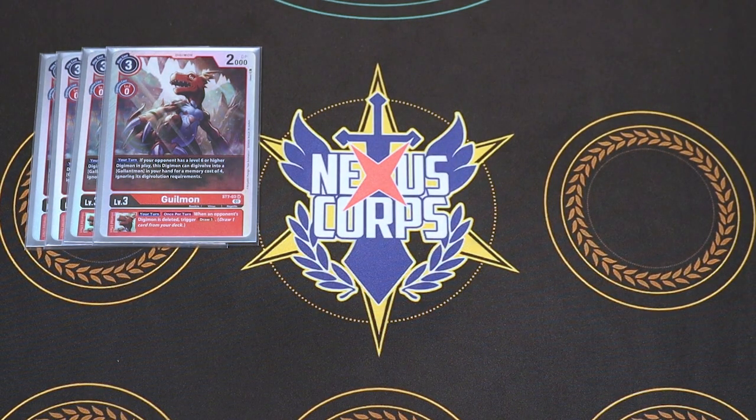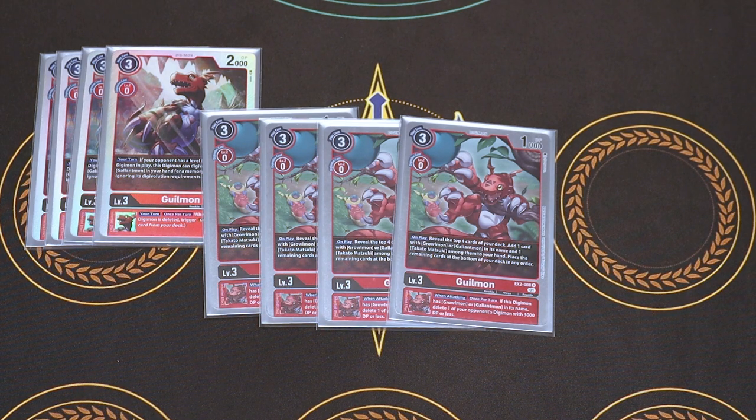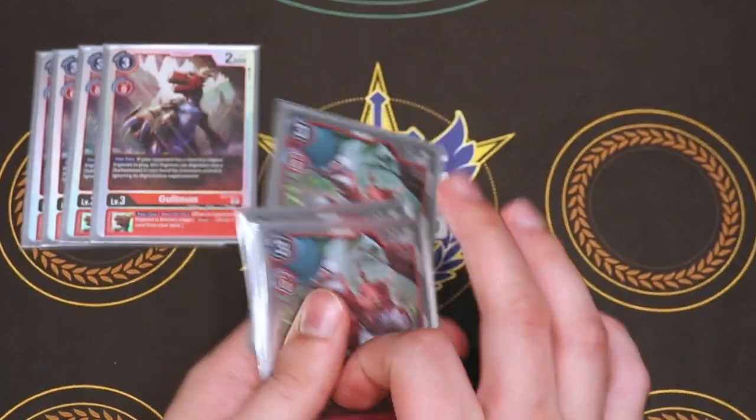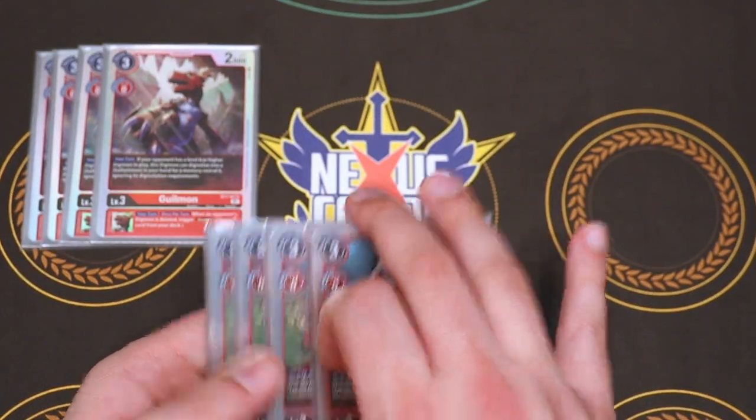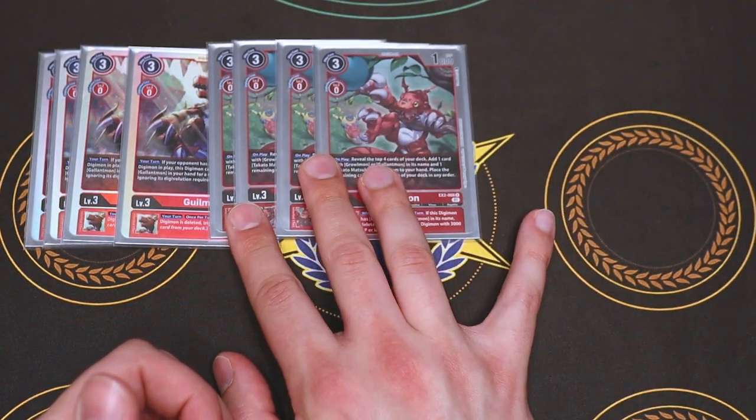Following through with the rest of our rookies, we have another Guilmon — this is the one from X2. Upon play, you look at the top four and can search for anything with Greymon or Gallantmon in its name. In addition, you can also add a Takato from the top four to your hand, so you can get up to two cards potentially; the rest go to the bottom of your deck. The inherited effect is: when the Digimon with Greymon or Gallantmon in its name attacks, you choose an opponent's Digimon with three DP or less and delete it. It's mostly there for the search so you can look for Takato and Gallantmon and Greymon to help get into your Digivolution stacks.